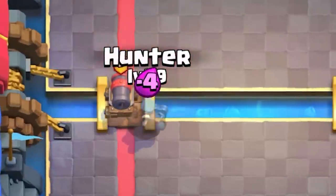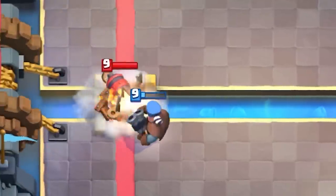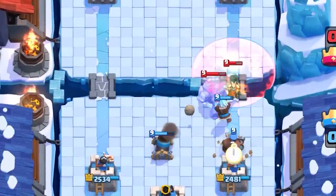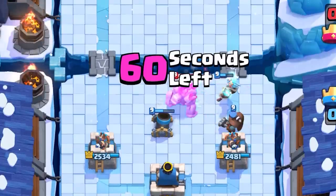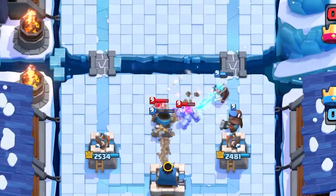One surprising interaction is that the hunter can even stop the cannon cart from connecting to your tower at all, for a positive elixir trade. If your opponent sends in a building-targeting unit like a giant, lava hound, or even a golem, make sure to plant the hunter along that unit's line of path, preferably away from other units to avoid giving your opponent good spell value.